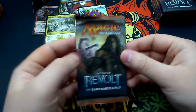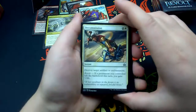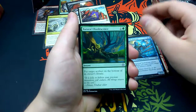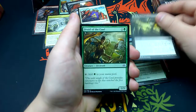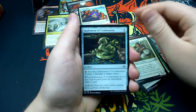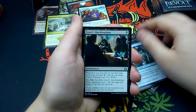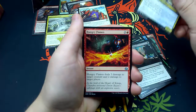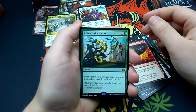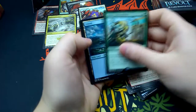Aether Revolt fifth booster: Decommission, Embraal Gear Smasher, Dispersal Technician, Natural Obsolescence, Resourceful Return, Druid of the Cowl, Countless Gears Renegade, Implement of Combustion, Vergent Automaton, Ice Over, Gonti's Machinations, Spire Patrol, Hungry Flames. Our rare is Heroic Intervention — for one and one green, it's an instant: permanents you control gain hexproof and indestructible until end of turn. Flavor text: 'Wherever the strong would harm the weak, I will be there — Ajani Goldmane.' Also an Island and a Gremlin token.